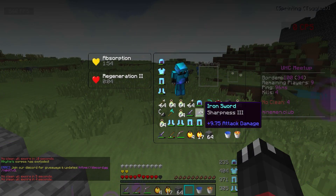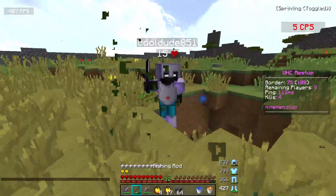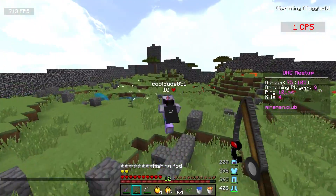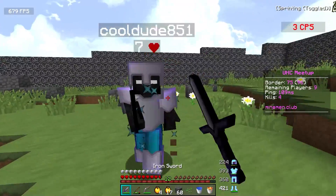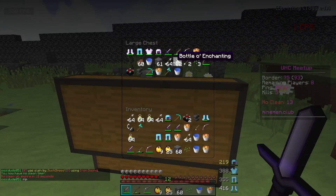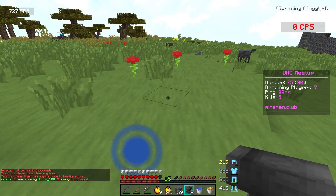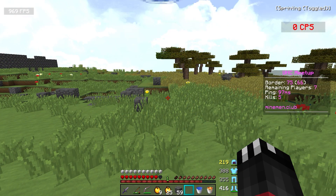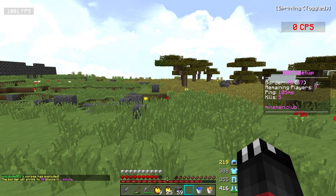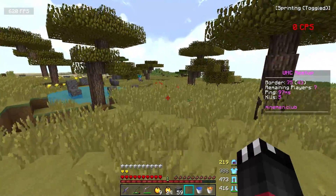Now it's time to make the most overpowered sword. Everyone's on this guy — I'm just hitting him. He's already on 5 hearts. My sword is so overpowered — Sharp 4 Iron is actually insane. He had so much healing though. Remember when I told you I was making the most overpowered sword? We've just made a Sharp 5. As you can see when I'm standing still, I'm getting 1,000 FPS while recording. I have never got this high of an FPS while in a UHC game. I can definitely notice the FPS difference more on 1.7 than on 1.8 — it's so noticeable.